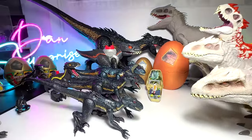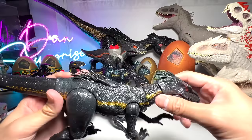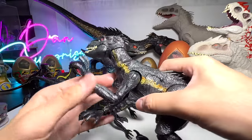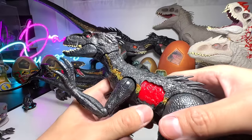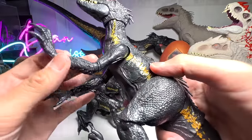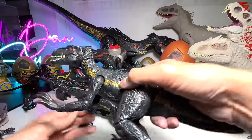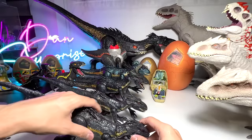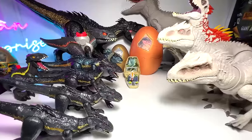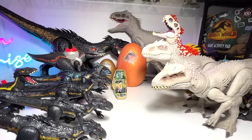Next up, let's pick up another Indoraptor. This is the Battle Damage — probably my favorite one. It comes with the Battle Damage mechanism. You can actually display this by putting it on top of a Triceratops skeleton, which is the way the Indoraptor was defeated in Jurassic World Fallen Kingdom.